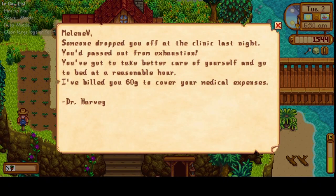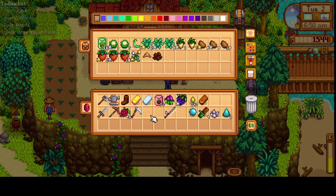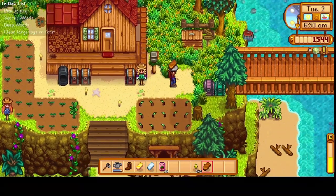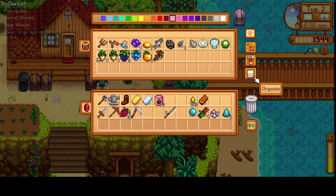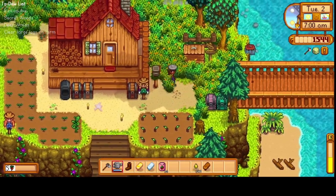Let's check the mail — Harvey billed 60 G's. You know what, whatever Harvey, I'm sick of you and your billing — so greedy. I'll put this away. I don't need to keep the forage with me. I want to go to Clint and pick up my axe, and then we can get into the secret woods. Maybe we can get to the community center if we get lucky and get a frozen tear from one of these frozen geodes. Do I have any other geodes I can crack open? No.